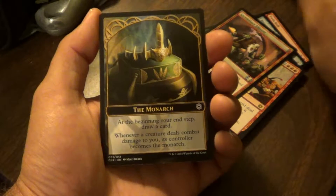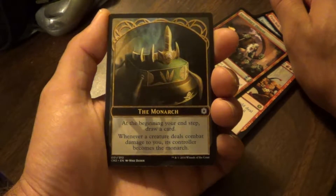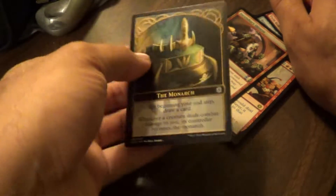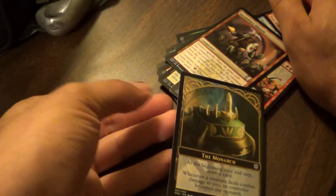Then a Monarch Crown. At the beginning of your end step, draw a card. Whenever a creature deals combat damage to you, its controller becomes the Monarch. It's actually double sided — interesting.